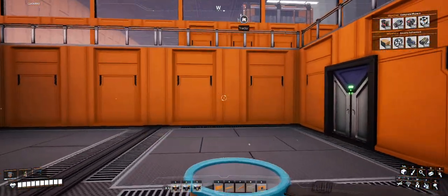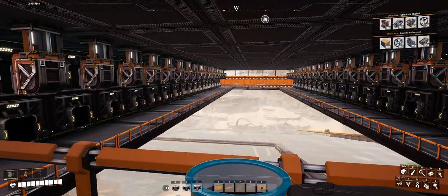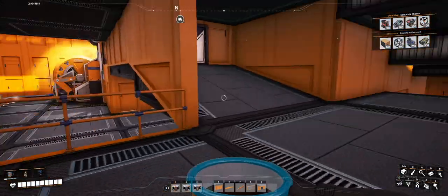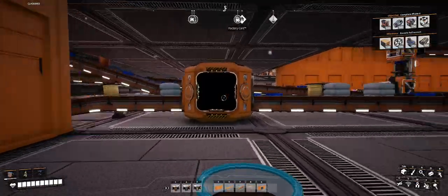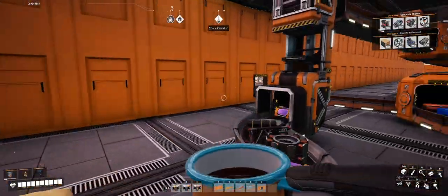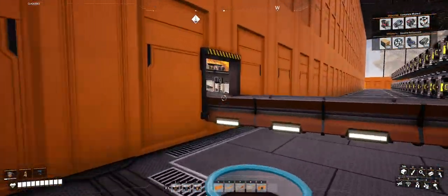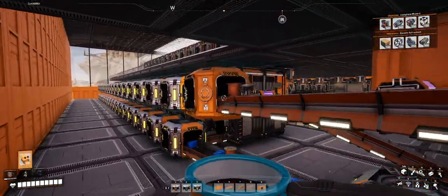Set up a couple of doors on the side to lead you back down. There's a little viewing area here. Everything's coming in right here, and my drop off from the train station is right here. I've got an upper and a lower line going.